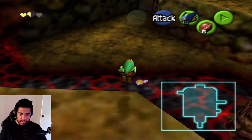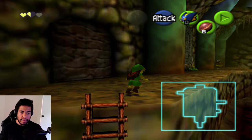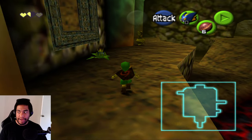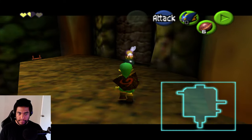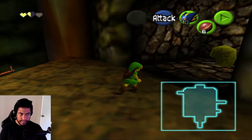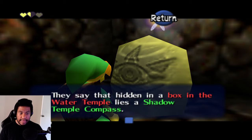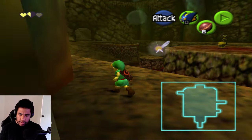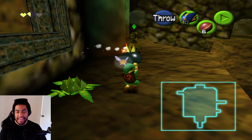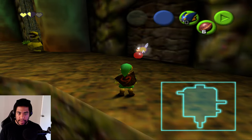I already have the fire arrows, which means the reward from shooting the arrow at the sun won't be fire arrows — so we'll see what that turns into. There's a gossip stone here saying the hidden item in a box in the Water Temple is the Shadow Temple compass. I didn't think about checking boxes — noted.